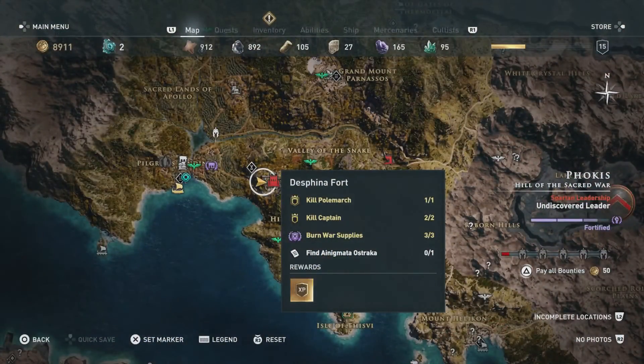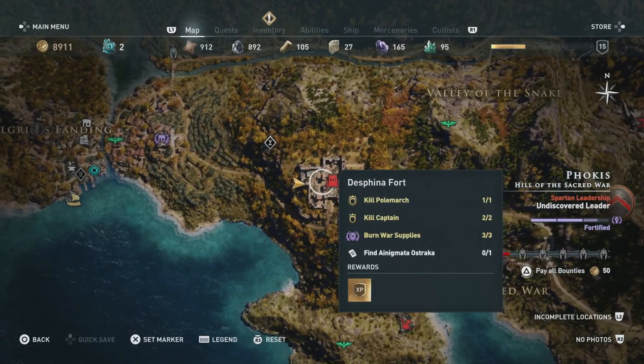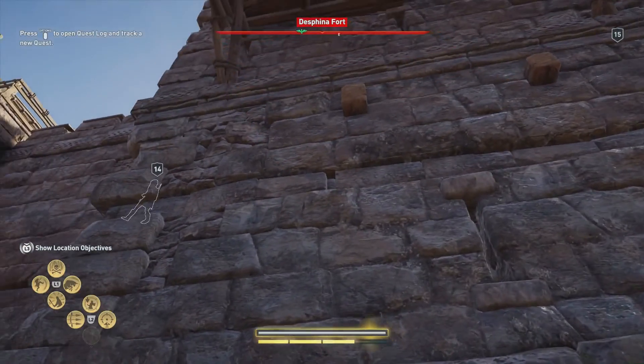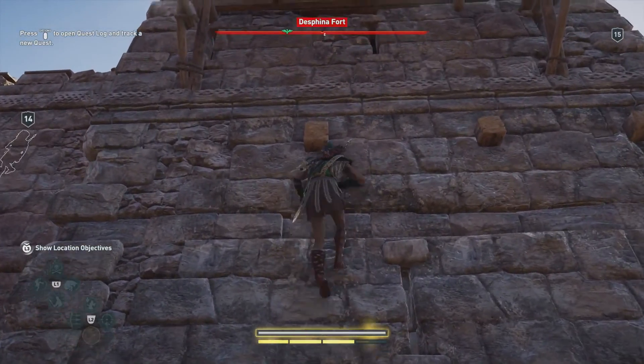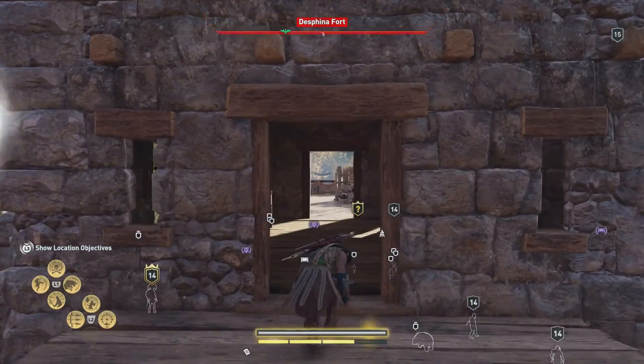Alright gamers, you're gonna be able to pick up this Ostraca in the Desfina Fort here. We're gonna start at the western edge of it, just because that's kind of the closest area to find it. Just in that little corner there, we'll go ahead and climb up using this kind of ledge as our marker. It's gonna be the one that goes slightly out further west than any other section of the building here.